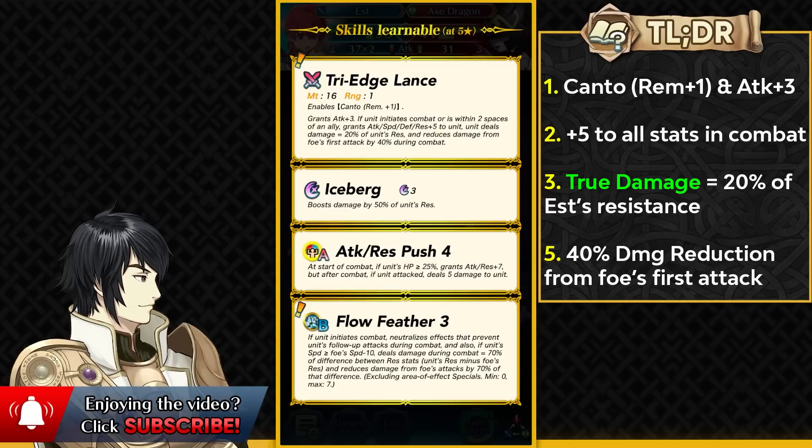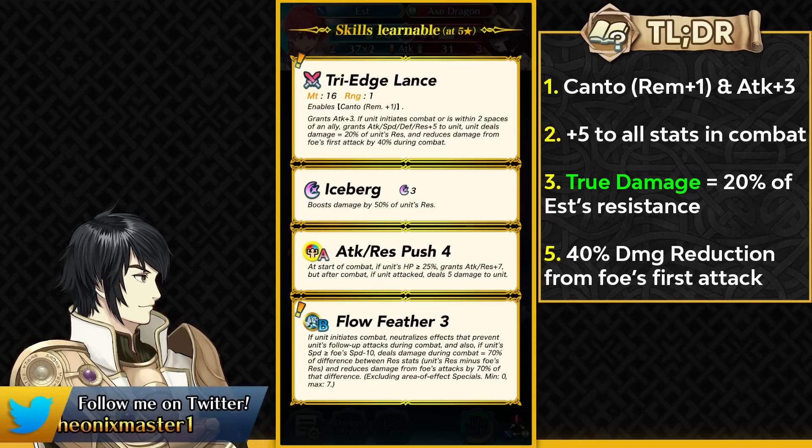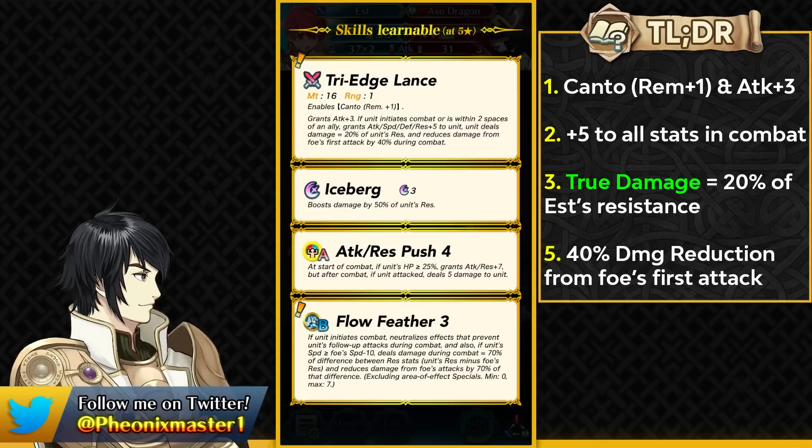Don't confuse Est with a Lance Spring Maria — she's definitely not as good as Spring Maria because the damage reduction in her weapon is pierceable by Deadeye, Lethality, and those skills; Spring Maria's weapon actually gives flat damage reduction. Est is still pretty good as a Lance Flyer. The fact that she has Canto in her weapon is definitely nice so her slot B is more open. Flow Feather is a pretty interesting skill, but only units with good enough speed and resistance are going to make use of it — so if you're a Claire user or Sita user, Flow Feather is actually a pretty good skill.